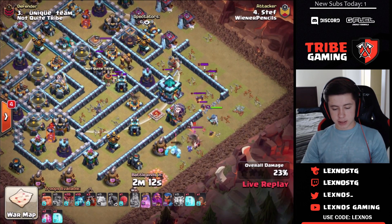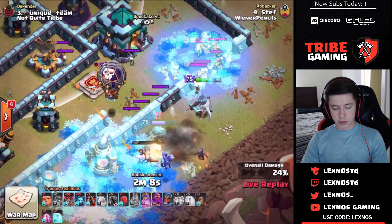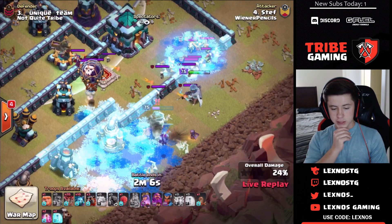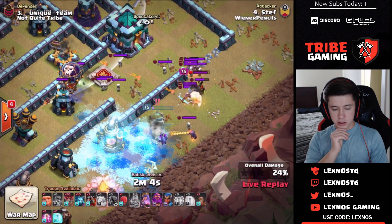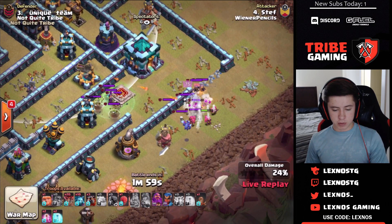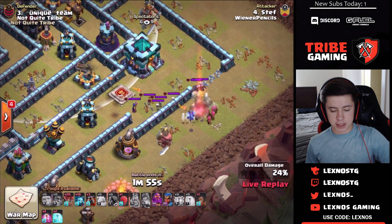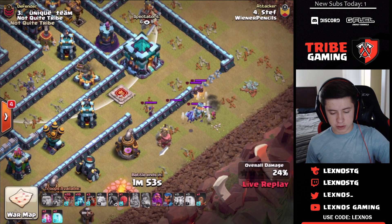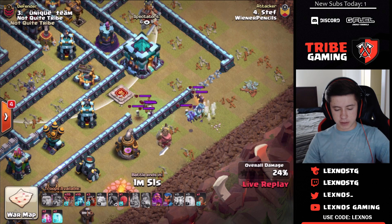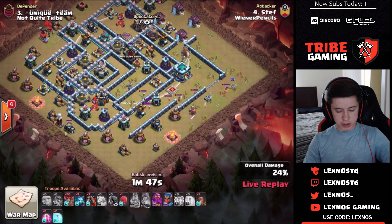The queen might not even get the town hall because of those headhunters — he has to freeze them. Queen is stuck on the enemy king and has to pop her queen ability right now. She's not going to get the town hall with the queen. That's unfortunate — that's why you almost always want to zap the CC when doing a zap lalo. This CC is absolutely ruining his attack. Still two headhunters and a witch in the CC, no poison to kill them.